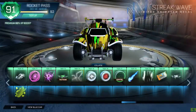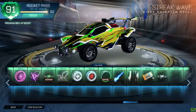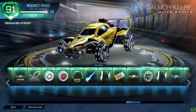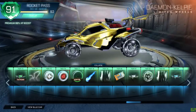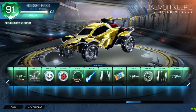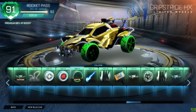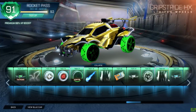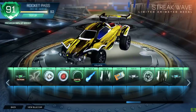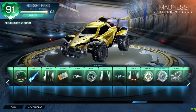Streak Wave — yes! This is the item I really wanted. Yo, 150 people watching right now — no way! We got the Titanium White Drone and then Titanium White Daemon Kelpie. Yo, we're getting so many Titanium White items! Wait, everyone's spamming 'special edition' — I think you're talking about these, yeah, the stream's a little bit delayed. What are the chances? Holy crap, that Streak Wave looks sick!